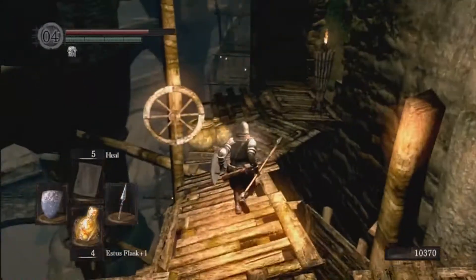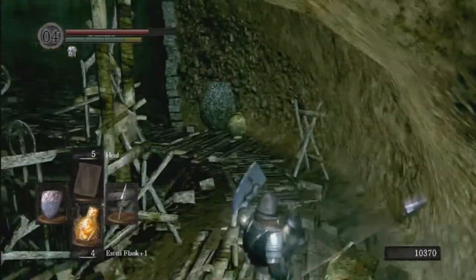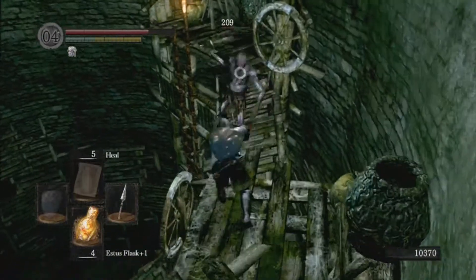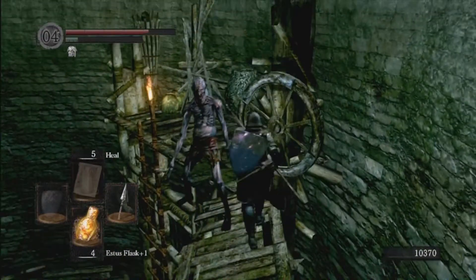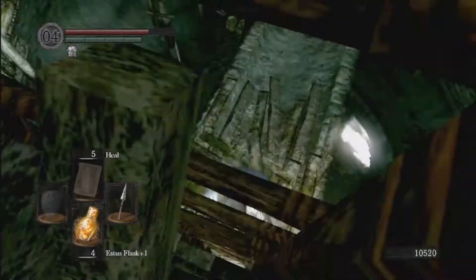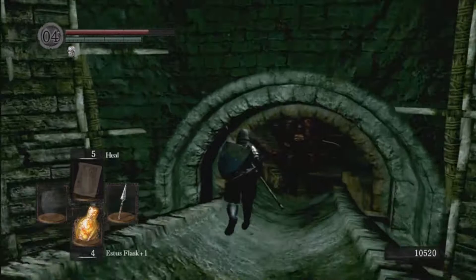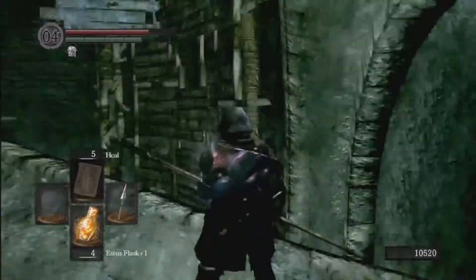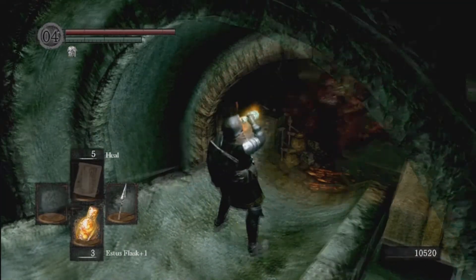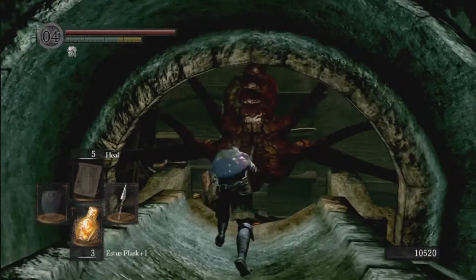We're going to head on over here and get back on track. There's an enemy in here — just poke them to death. Head on down here, and you're going to come behind this crazy wall creature that you may have spotted earlier. I thought you could roll under it, but it's immune from behind.